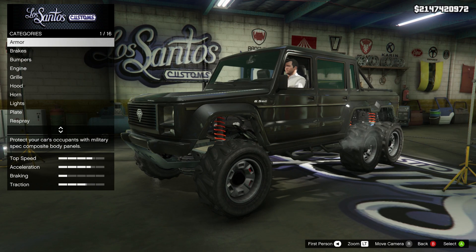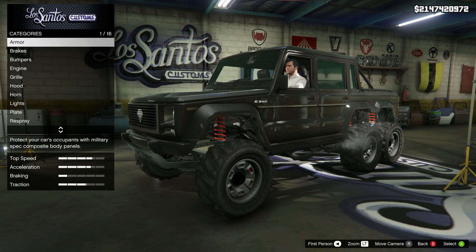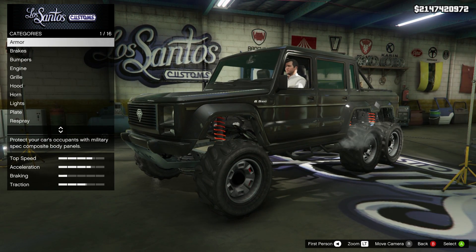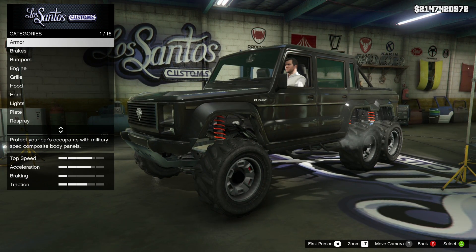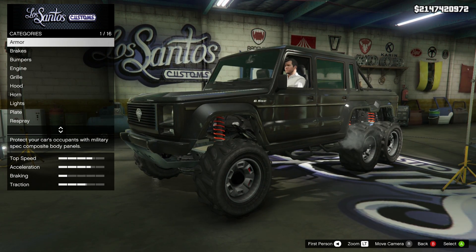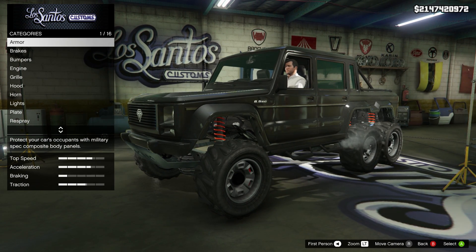So it kind of came down to the Karin Rebel, or the Rebel Monster Truck, whatever that one is, and then this one — which is the Dubsta 6x6. I chose this one only because it lets you have people hang off the sides, and you can also get in the back. I wasn't sure if on the Monster Truck or the Rebel you could get in the back on that one. So I went with this one — it also looks pretty cool. So what we're going to do is go through each category here and either max it out or pick whichever item is best suited for the SWAT patrol and make our ideal SWAT truck. Then we'll hit the road and do the patrol. Let's do this.